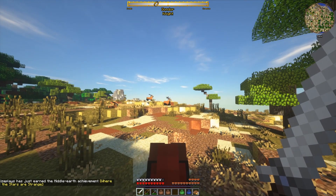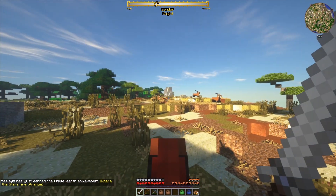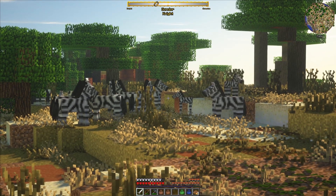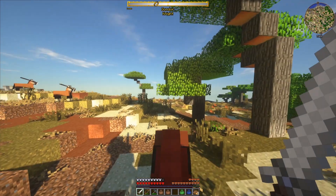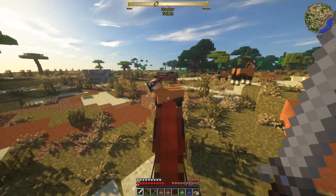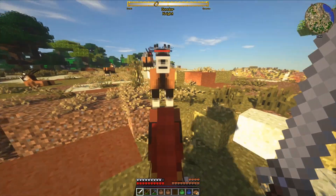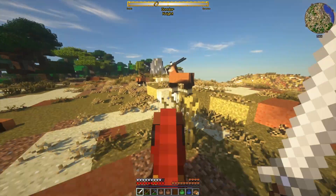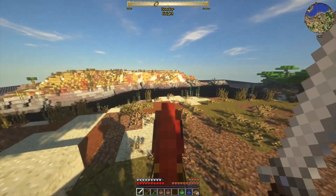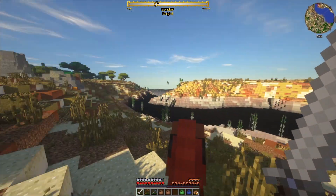Where the stars are strange. Look at this - zebras and Gemsboks! You can farm some of these. There's a Gemsbok armor you can make from the horns and the leather of them.